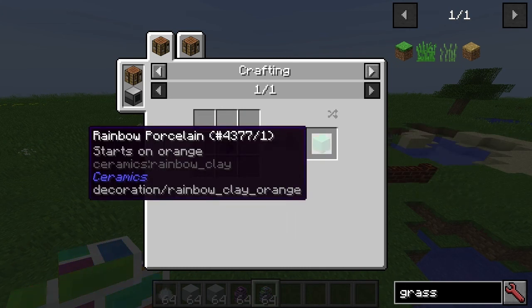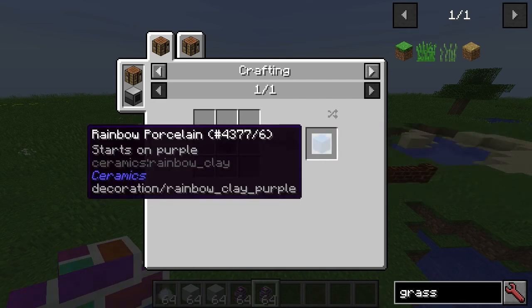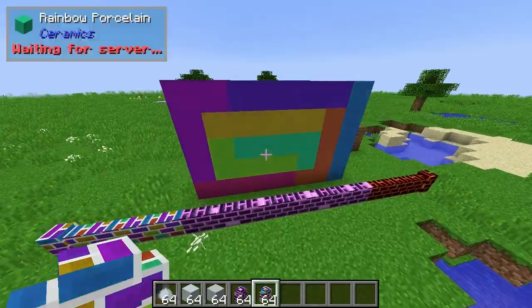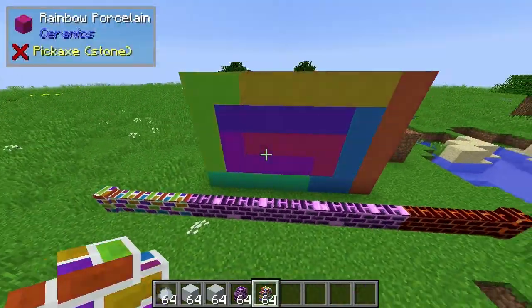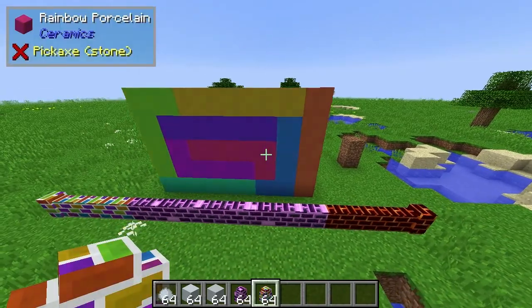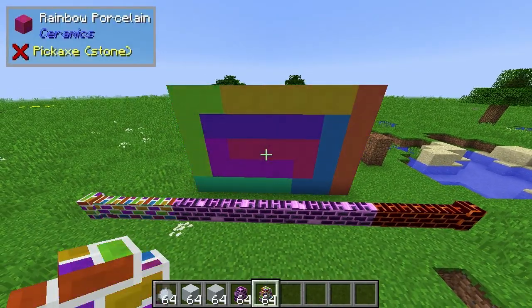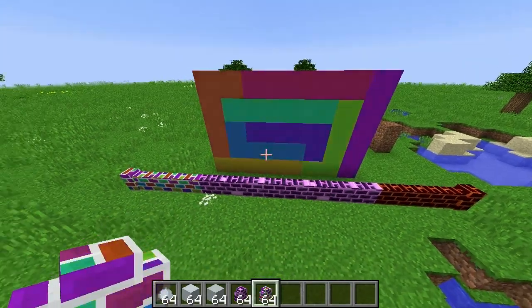With lapis, you can make the rainbow porcelain block, and what you'll see is you can basically go through all the different types — they will start on a different colour. For instance, I made a 5x8 structure to show the eight different variations of how it's going to start. You can see it's cycling through all the colours, which makes quite a nice pattern.